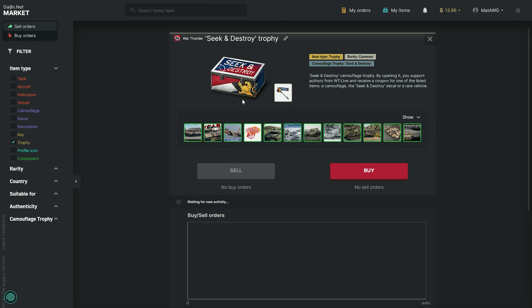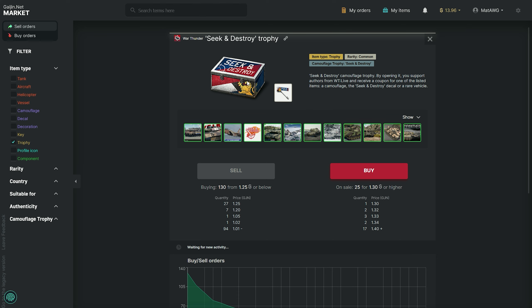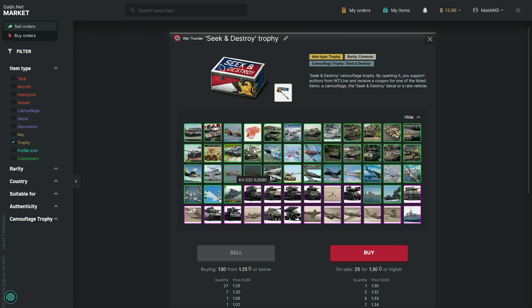Always remember: if you go to the market, you can click on the trophy icon, filter by War Thunder, then trophy, find the Seek and Destroy update, and check out all of them. If you click on them they go directly to the buying page.